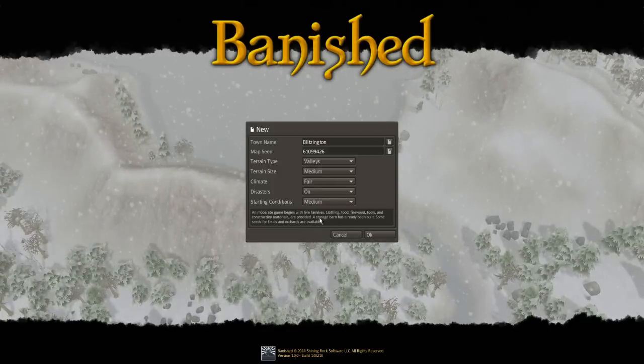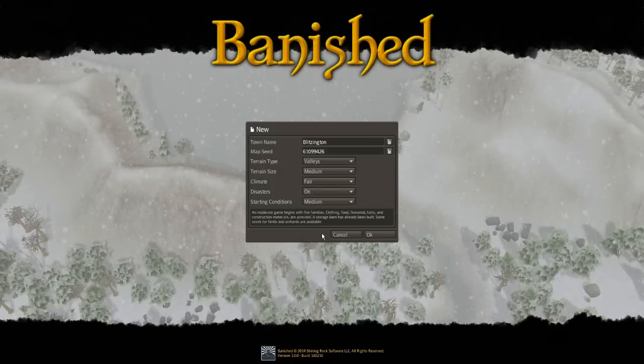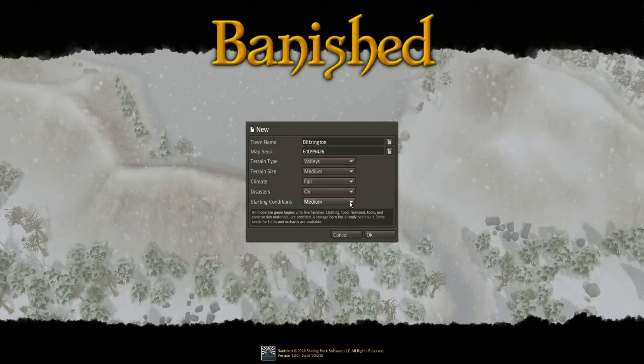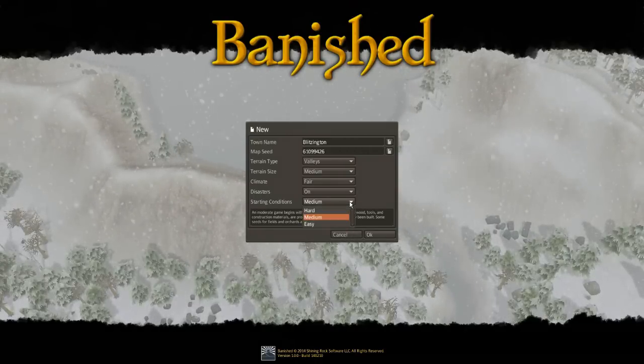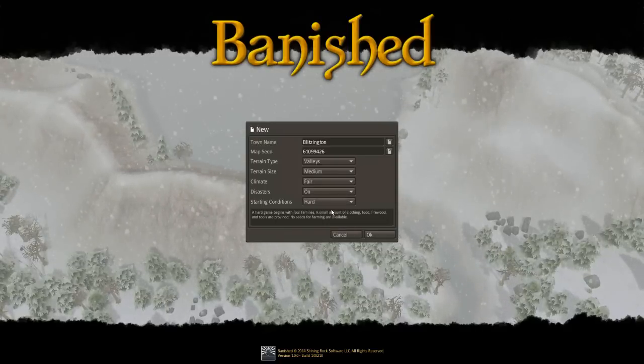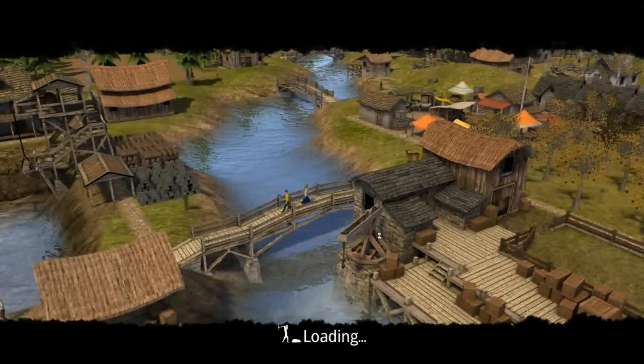On medium, you begin with five families, clothing, food, firewood, tools, construction materials — all provided. A storage barn is already built, and there are some seeds for fields and orchards. And easy is hand-holding — you start with a whole bunch of stuff. So we're going to start with hard and see how this goes.